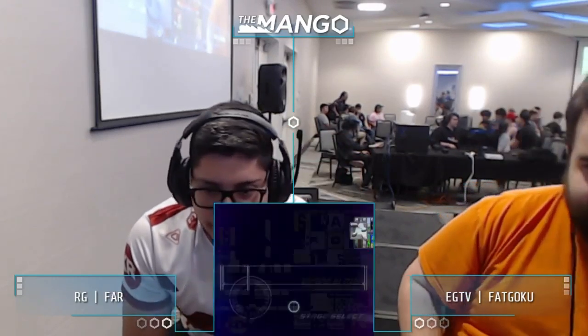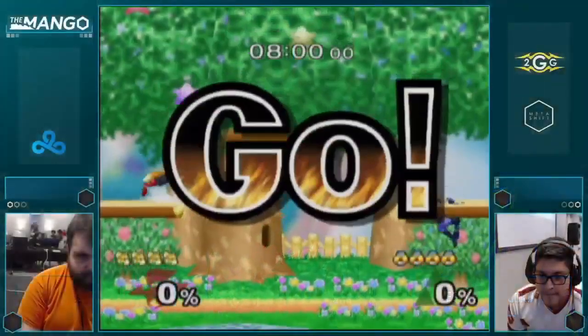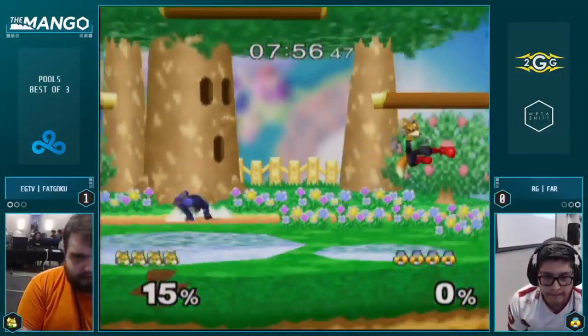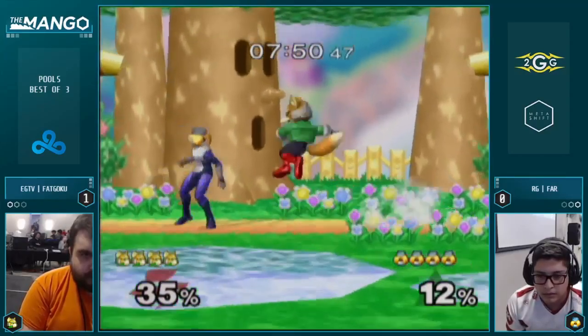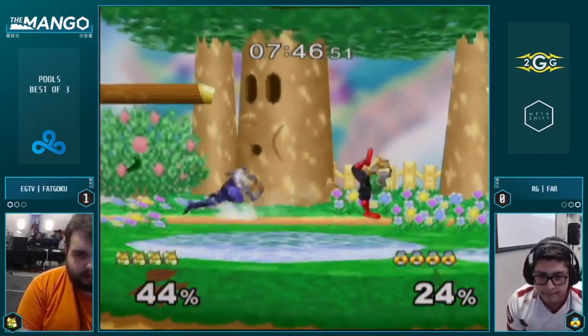I feel like Far could have definitely punished harder on some of his grabs — that's kind of where he lost the game. That was a nice grab, takes him to Dreamland. Guessing Fat Goku probably banned Fountain. Most likely. Fountain is usually the standard ban — I just hate Fountain so much.